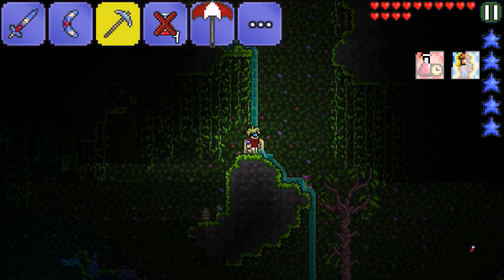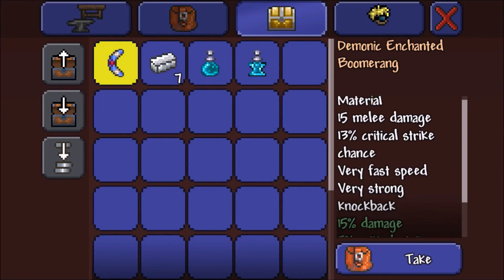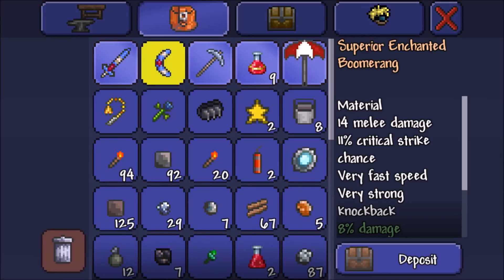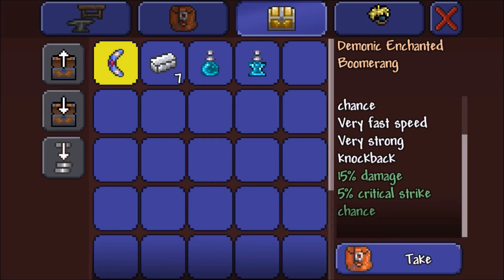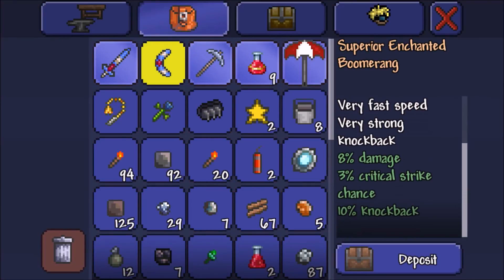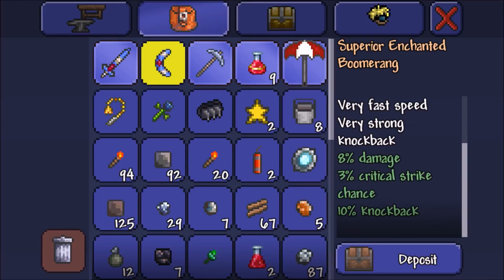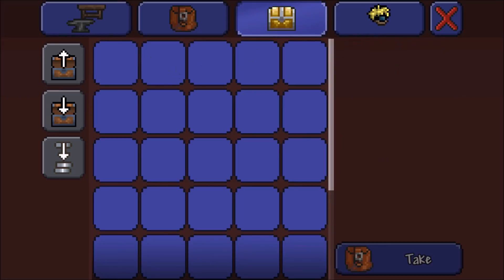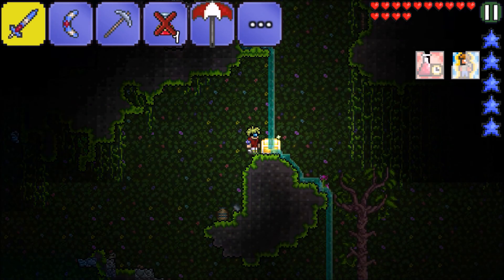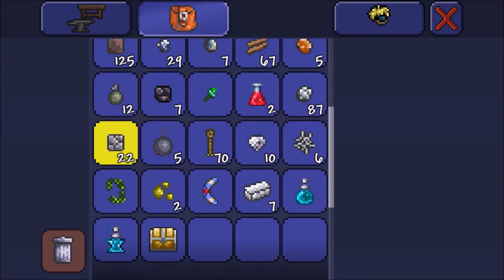I'm just leaving that lead there because I don't need it right now, if it is truly interchangeable. Oh, we got another — this one's demonic! It is better than ours: 15% damage, 5% critical strike. Ours has eight damage, but ours has knockback, which comes in handy. We'll take it anyway and put it up on the wall.